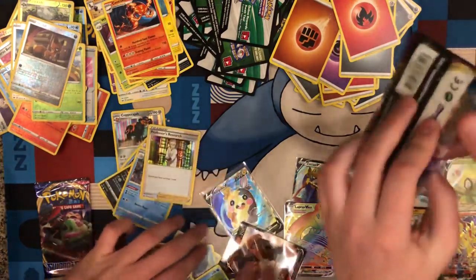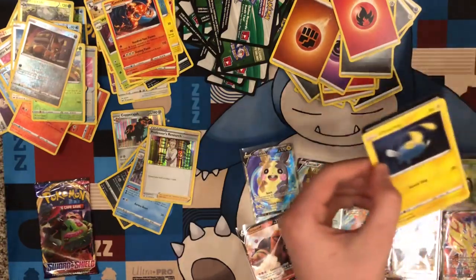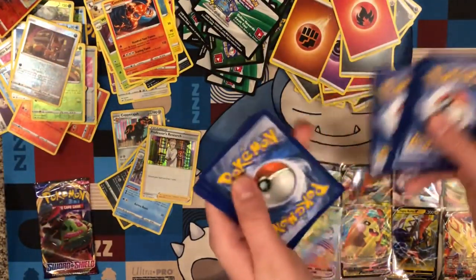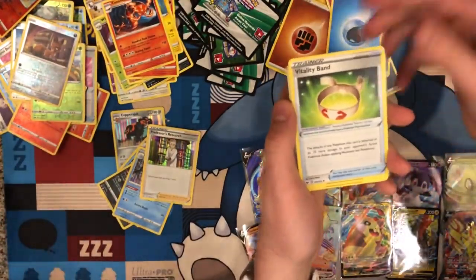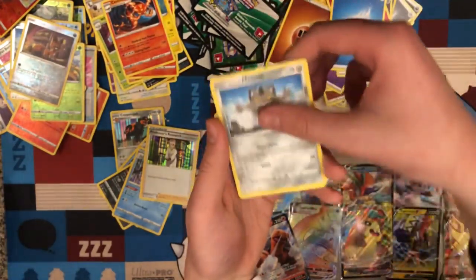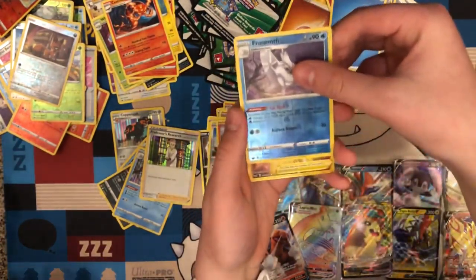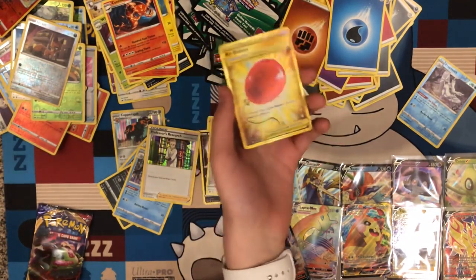We each got one more here. Let's see what happens — this one was Zamazenta. Come on Zamazenta. I got the Snorlax. Three, four — here we go. Let me get one more thing, anything. A V would be very nice. I think I might actually see gold. No... oh! That's a good one — that's a really good one.